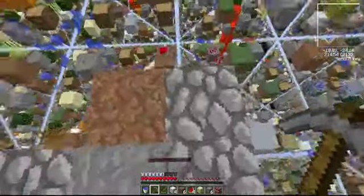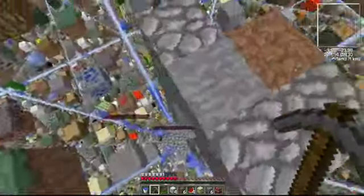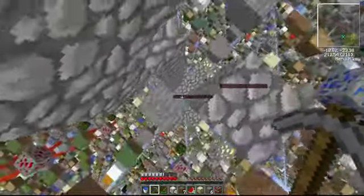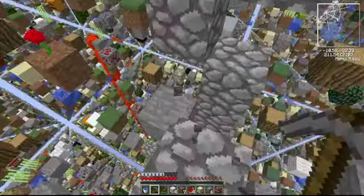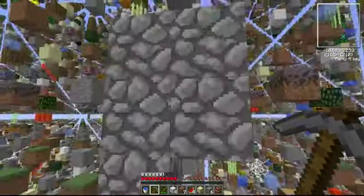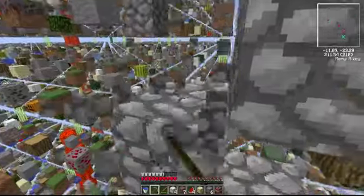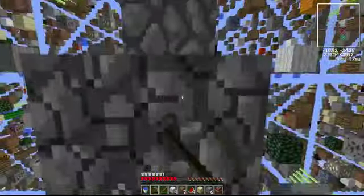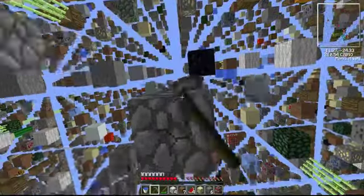I suppose this cobblestone will come in handy when we start building the house for real. Also, there was sugar cane planted here — this block that is now stone was originally water. If lava flows onto water you get stone, so it makes stone generators. And there's the other one there — I don't wanna forget about the other lava pillars.